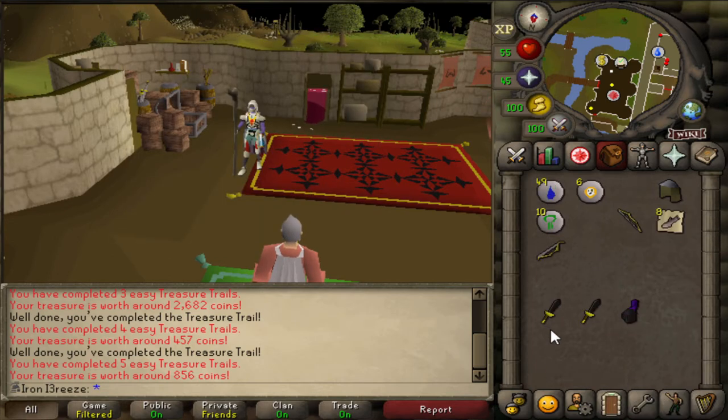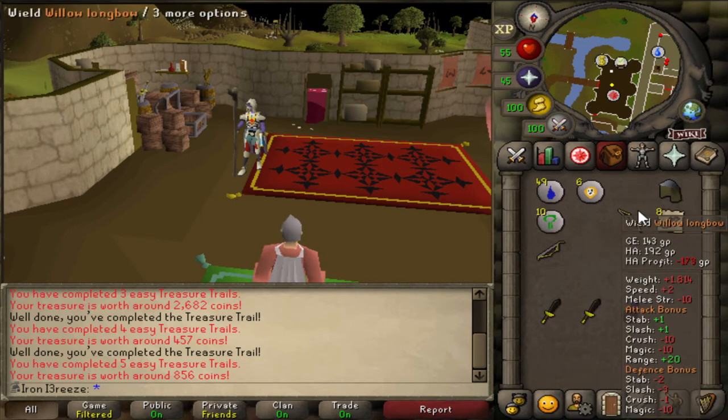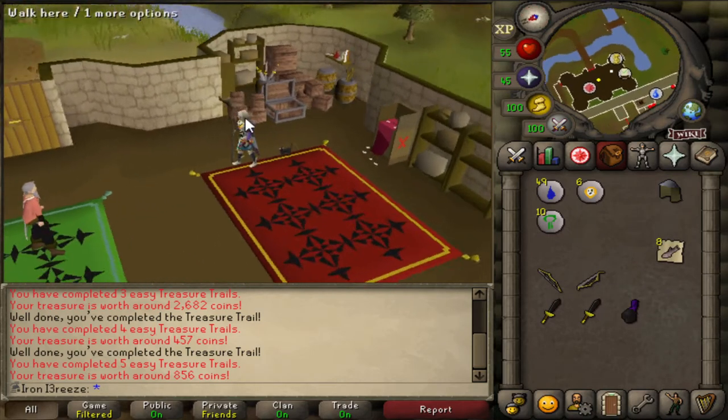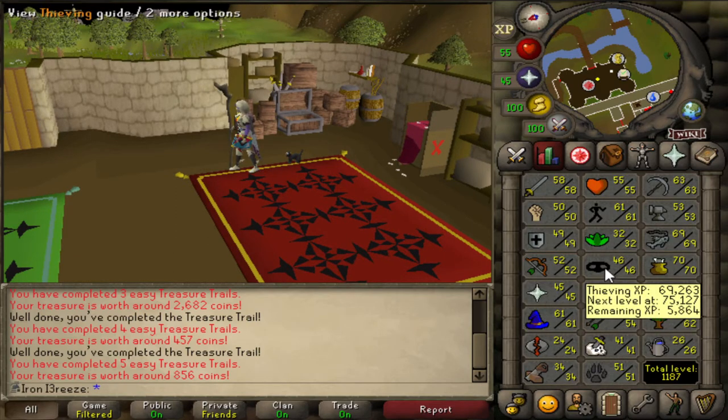The last one just some water runes - unfortunate, not so many great rewards. We can high alch the black items but other than that everything else is pretty much useless. We could also high alch these as well - some food for our cat and that's it.